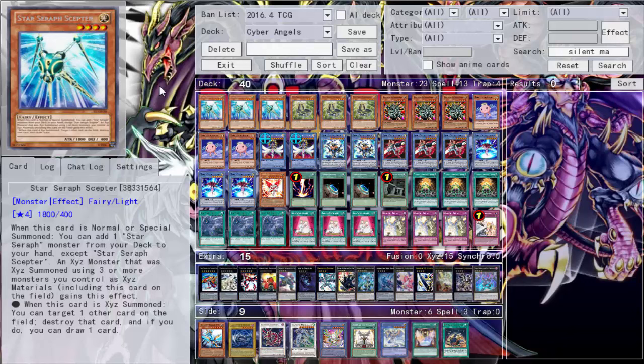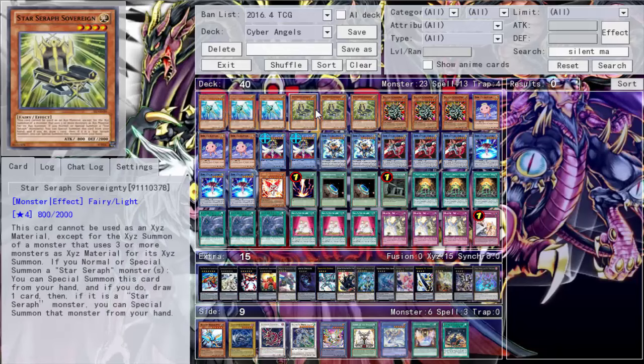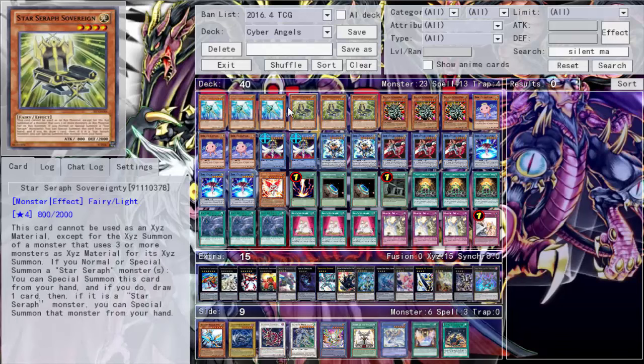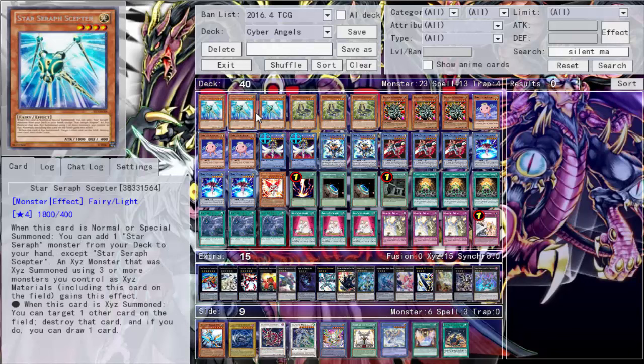This deck is really good — I just saw so many different variants and ways you could take it. You might even want to throw in Pot of Cupidity just to play everything you want, because there are so many good cards. Starting with the Star Seraph engine — it didn't get hit in the TCG, it's a great engine that lets you plus like crazy. In the OCG it's at one, but we never hit it. You summon, search, special, draw, exceed, pop, draw — it's just so good.